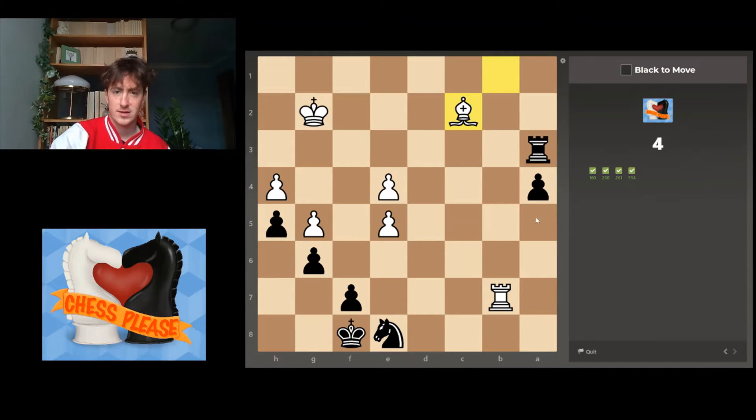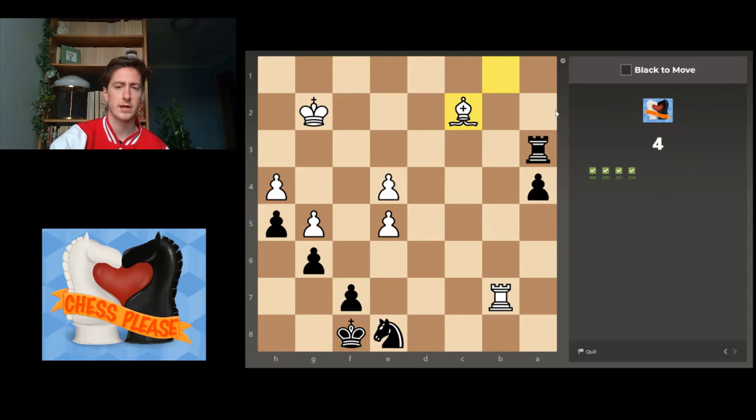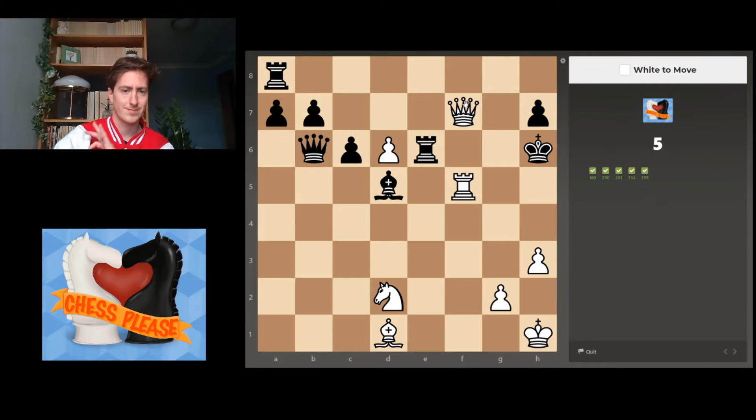No need to reinvent the wheel here. This one looks like a pin tactic — the king and the bishop are on the same rank. Files are up and down, ranks go across. So I can pin this bishop to the king. The king is not going to be able to cover that distance to defend the bishop. So just this move, and then we get the bishop for absolutely free.